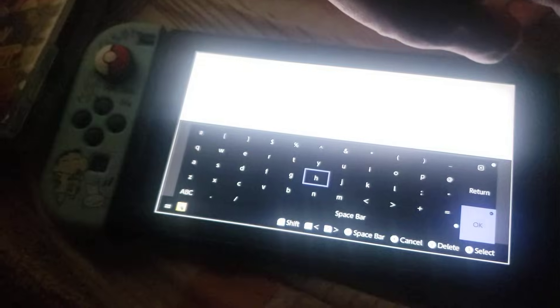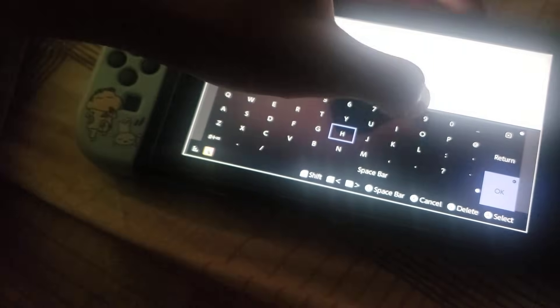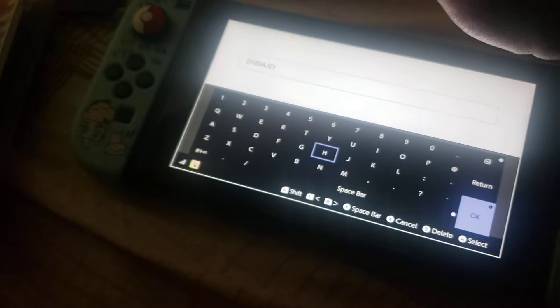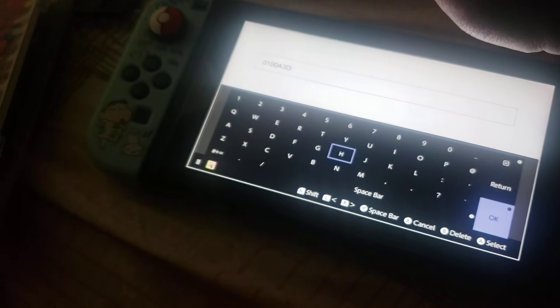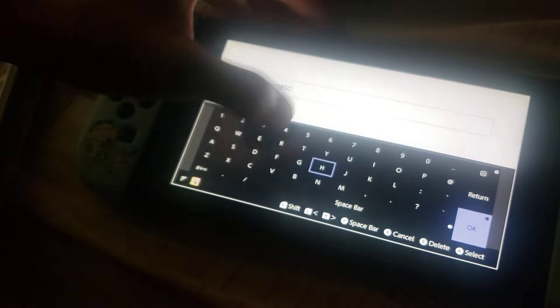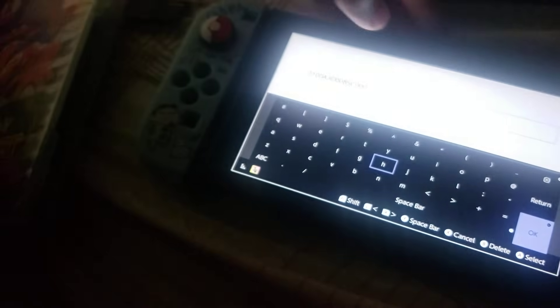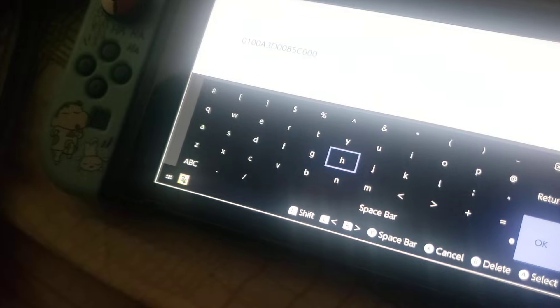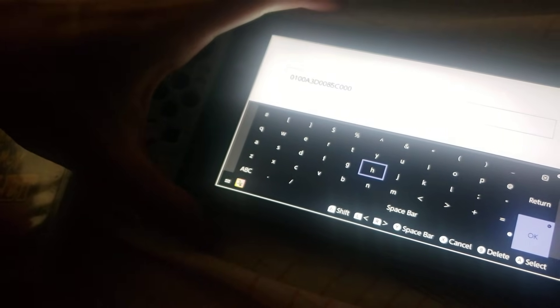Press the plus button and type whatever ID you had. The ID I have is 0100A3DA00085C0000. I think I typed it wrong at first — yeah I did. Press C to capitalize it, and there it is: that's Pokémon Scarlet.